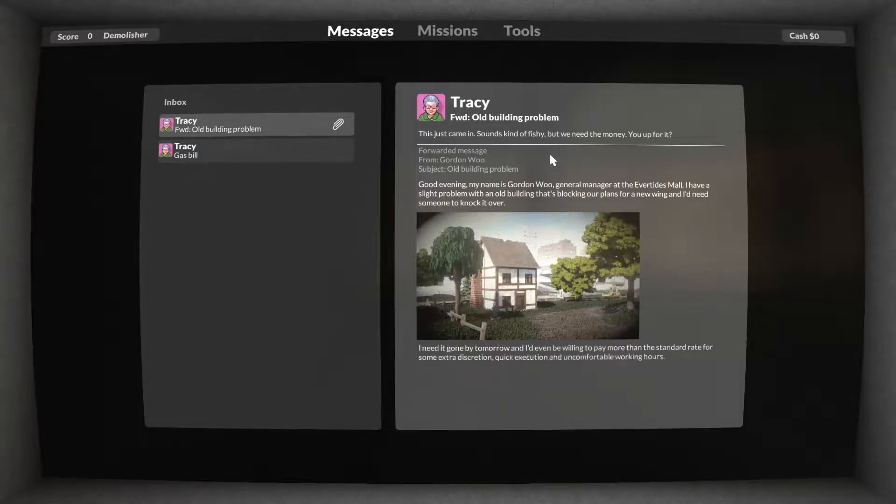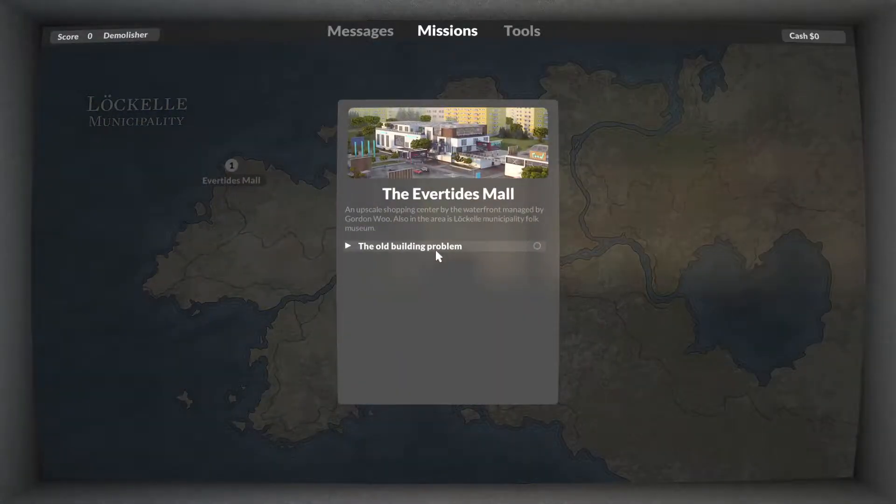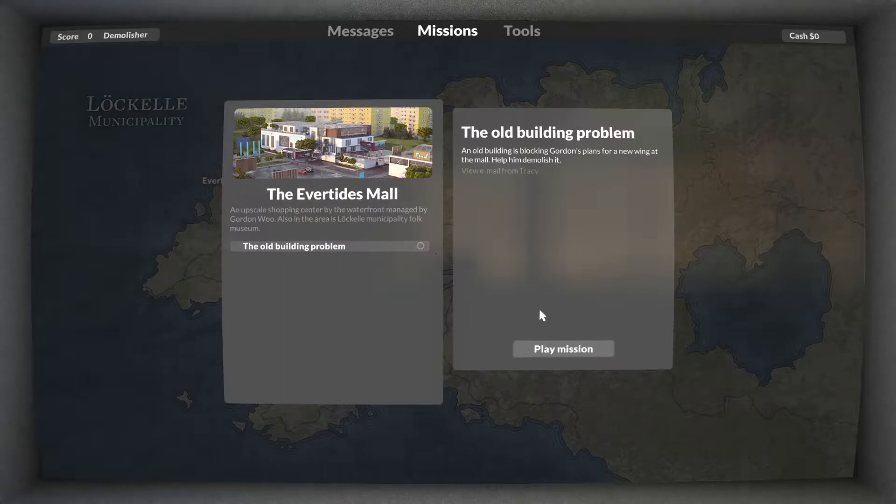This just came in. Sounds kind of fishy, but we need the money. You up for it? Good evening. My name is Gordon Wu, General Manager at the Evertides Mall. I have a slight problem with an old building that's blocking your plans for a new wing, and I need someone to knock it over. I need it gone by tomorrow, and I'd even be willing to pay more than the standard rate for some extra discretion. Quick execution and uncomfortable working hours. Would you be able to take care of it? Yeah, sure! The Palisades Mall! Upscale shopping center by the waterfront managed by Gordon Wu. Also in the area is Lockhell Municipality Folk Museum. I probably said that wrong.